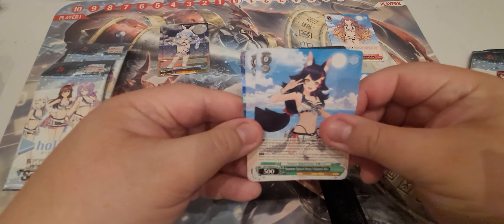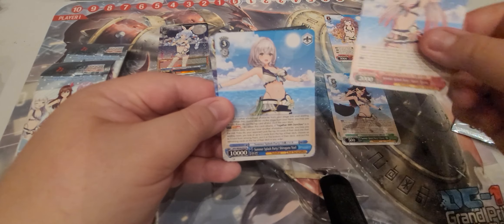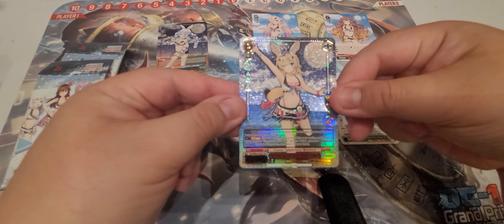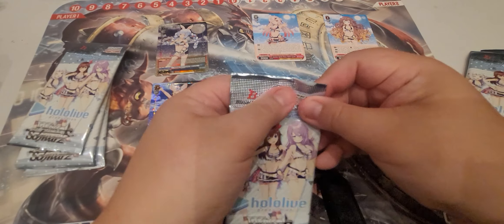Pack two: Okami Mio, Nakiri Ayame, Shirogane Noel, and our shiny is Omaru Polka. I'm actually not too sure about her — I don't think I've actually seen her yet.